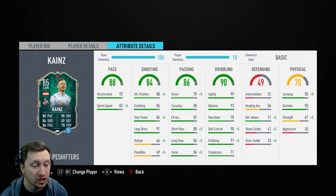The shooting — the finishing is quite good for a CAM, the long shots are good, shot power's not too bad, but attacking positioning is not great. In the passing department, short passing is 88 — that's brilliant — but vision is 79. It's very up and down: one key stat is fantastic and then another one is just not very good at all.